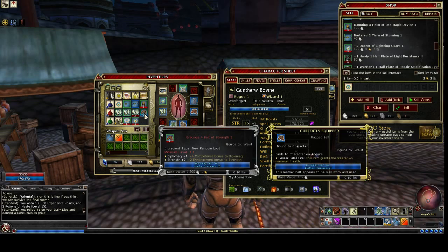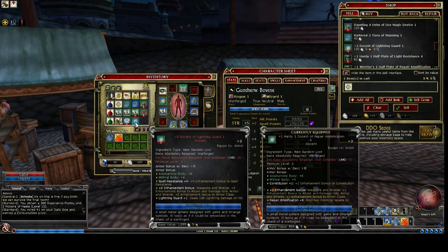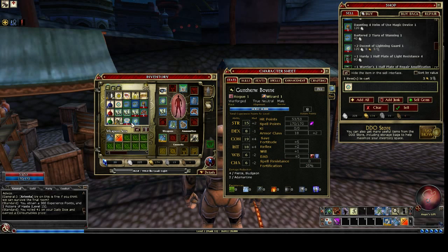This is going to allow me to go to strength plus 2 — that's going to be good news. It's a docent, and it's going to allow me plus 2, which is going to increase my armor class, and it's going to give me spell resistance plus 4. So that's going to be pretty awesome.